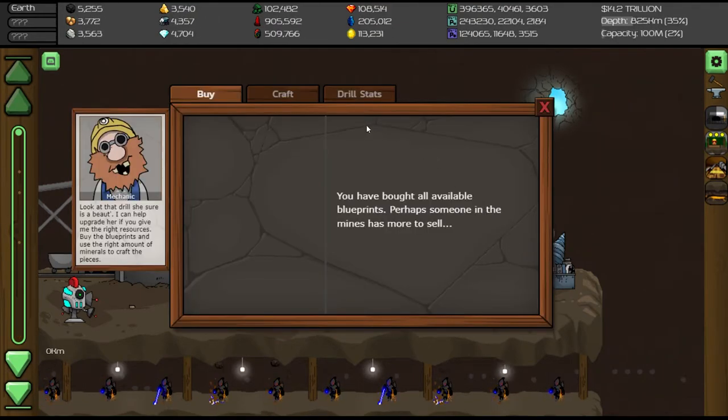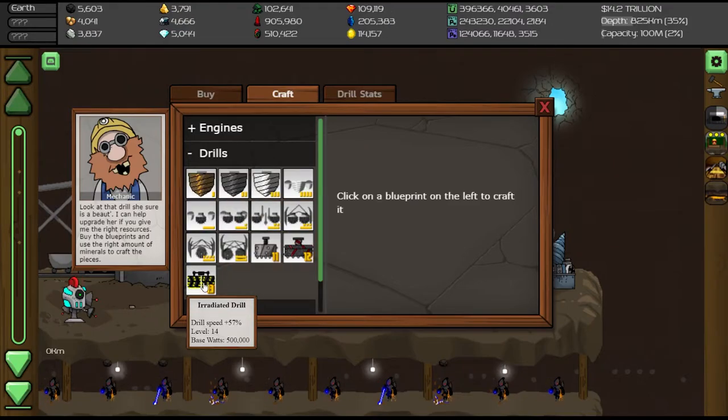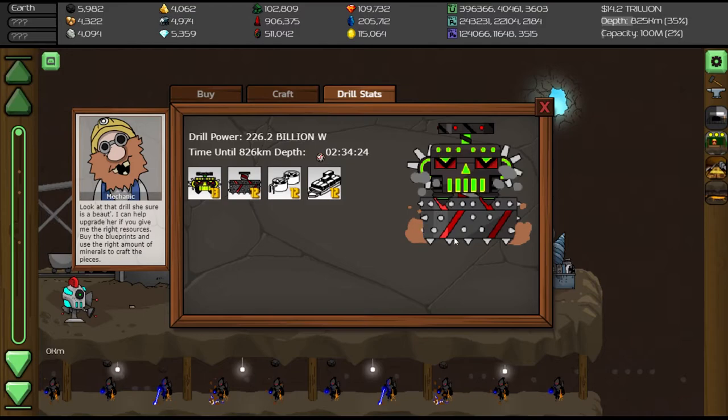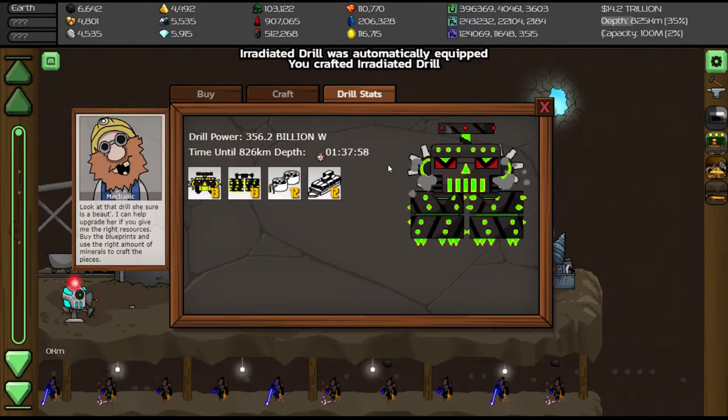9,332 years later, we finally have enough oil to upgrade the drill. So let's go and upgrade it. Let's see what it is before the upgrade as usual and let's craft it. Right now, the thing doesn't even look like a drill anymore and I think it can just go for a walk.